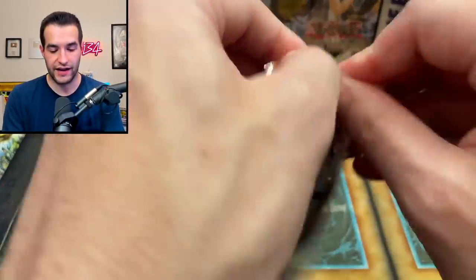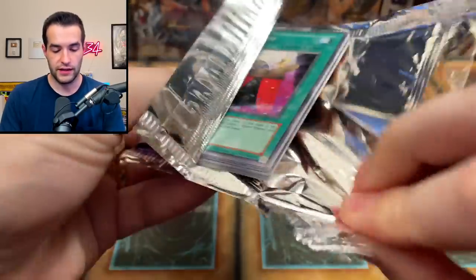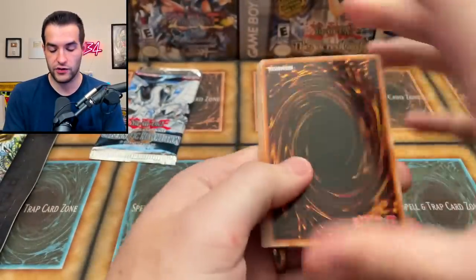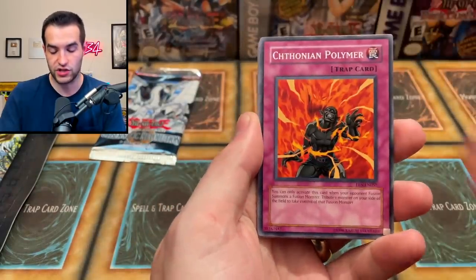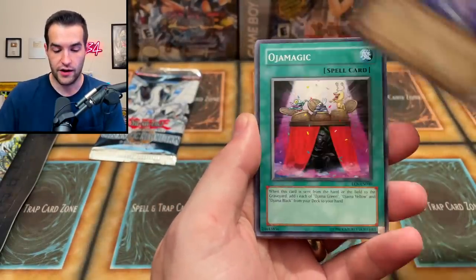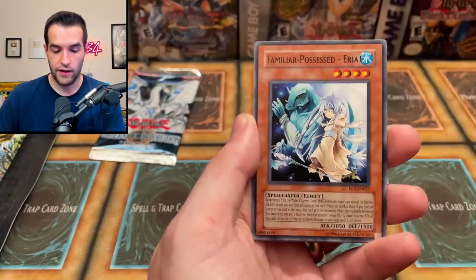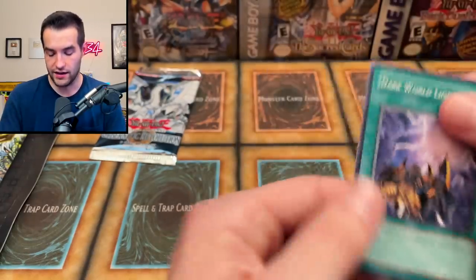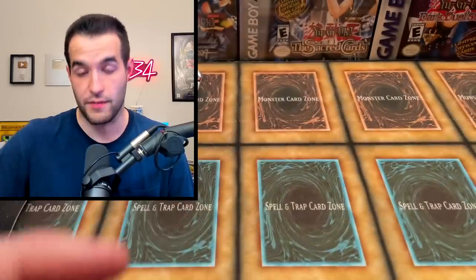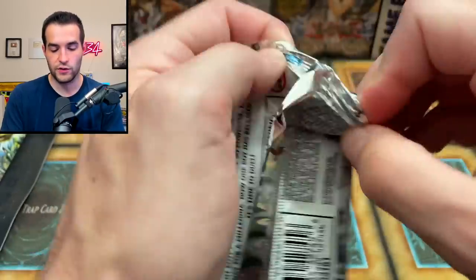Opening Elemental Energy — could get Shining Flare Wingman. We got Simultaneous Loss, Chthonian Palmer, Blade Skater, Oja Magic, Wing Catapult, Weed Out, Familiar Possess, Area, Chthonian Soldier, and Dark World Lightning — dark world's coming back, maybe worth something. Finally, Cybernetic Revolution — can get Cyber End Dragon, Cyber Dragon, Twin Cyber Dragon. We got Bubble Man as a regular rare — nothing crazy.